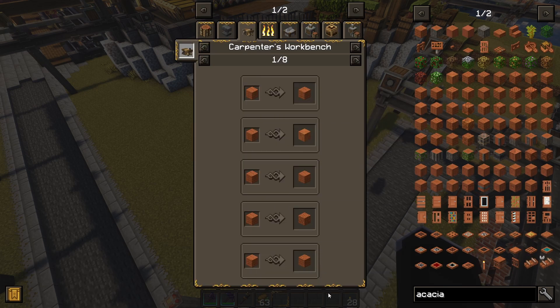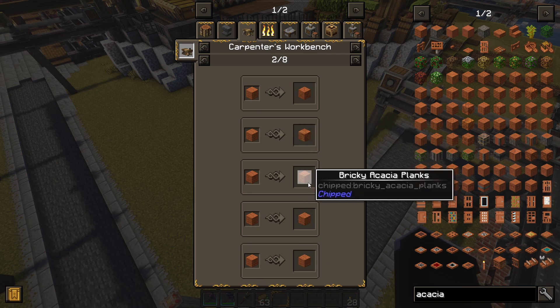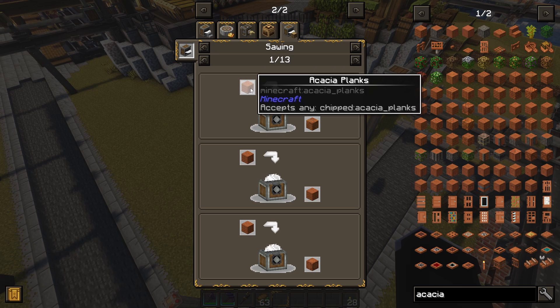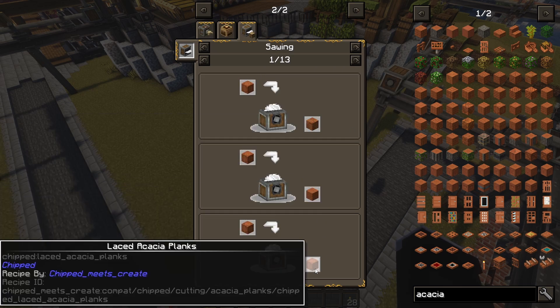Chipped is adding all those variants into the game, which is cool, they are great, but they clutter the storage a lot. Damdam helped creating a whole deal of new recipes to automate all of those crafts with Create, instead of having to do them manually. That means it can be automated if you happen to use one of those variants a lot, but it also means you can automate it to go back to the original block, in this case being the acacia planks.